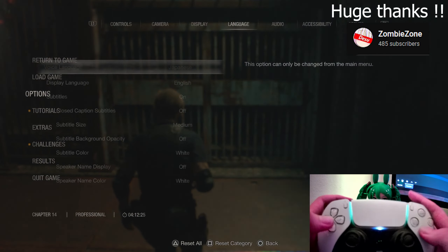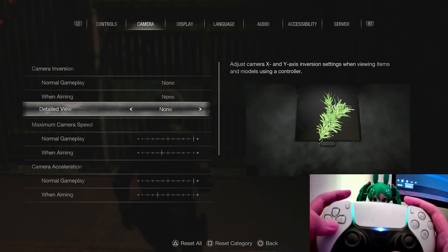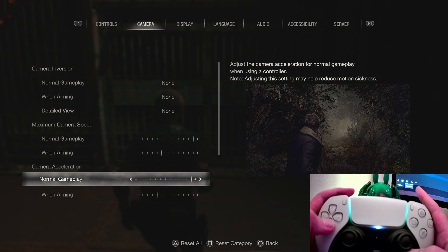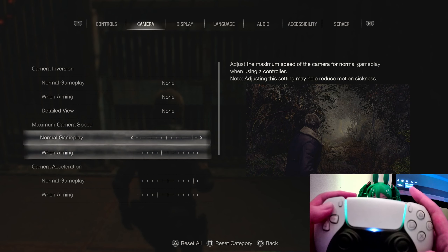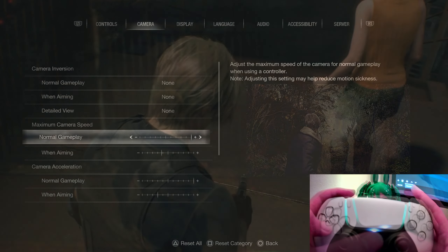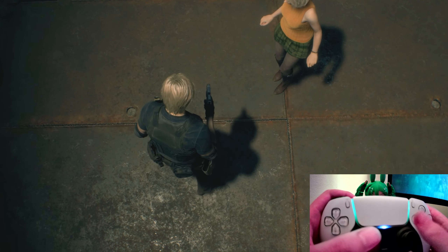First thing first, go to the options and then camera — put your maximum camera speed and camera acceleration to the max. Okay, this one is the normal gameplay one.